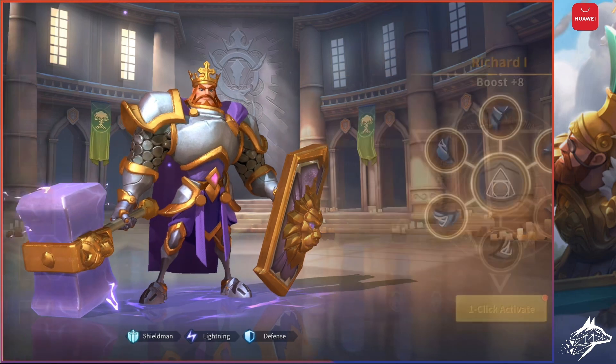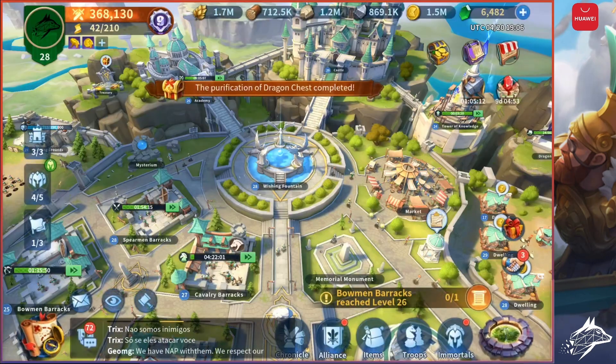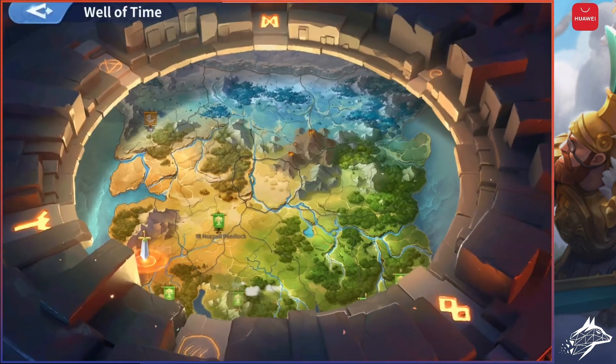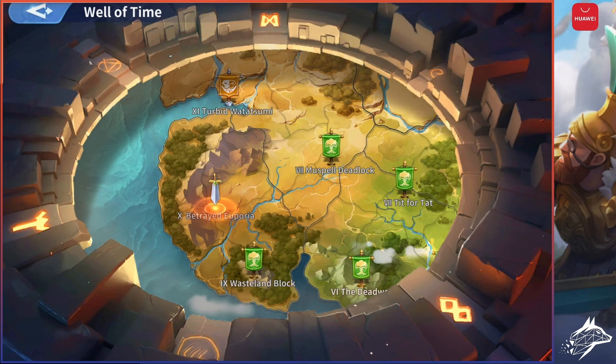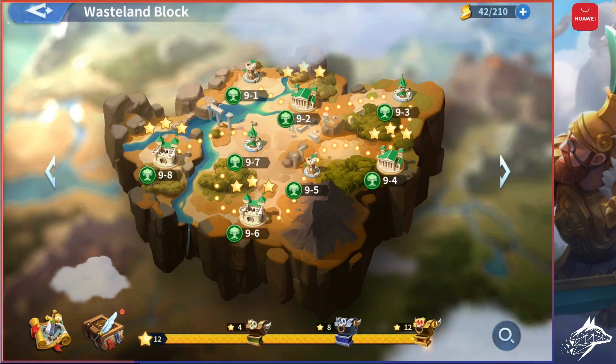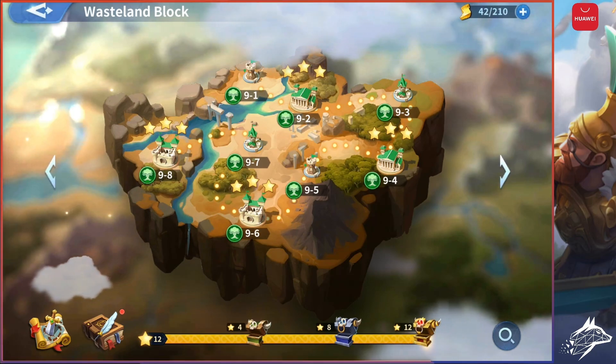How to do that? Let's go back to the main screen and click on the last icon on the bottom right. Welcome to the Well of Time. It's like the Expedition mode in Rise of Kingdoms — a sort of campaign against the game where you have levels to clear. When you clear those levels, you will acquire the materials to put in the wheels to increase the boost level of your Immortals.